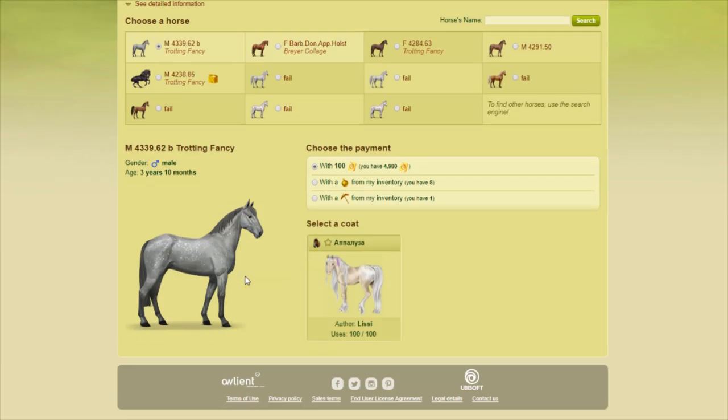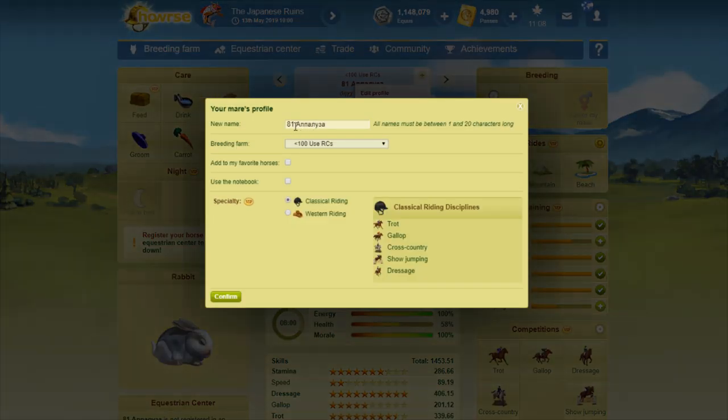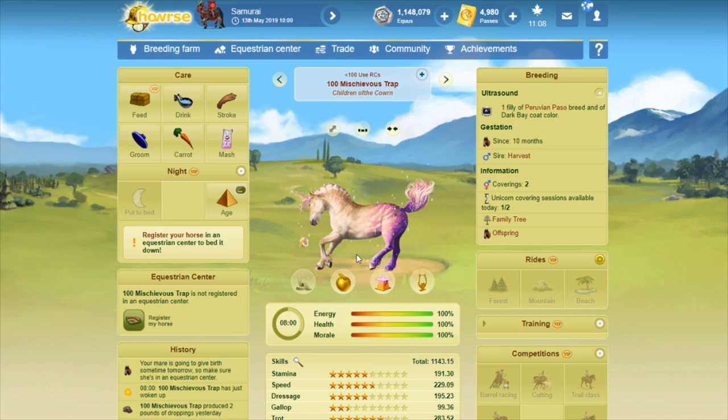This one's beautiful too. Is this a Lissy coat? Yeah it is. That one's really pretty — it's an Appaloosa so of course I like it. 68 copies — this one dropped a lot! I haven't seen too many limited use coats that drop that much.